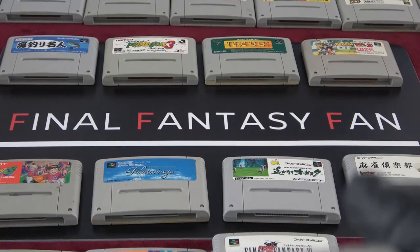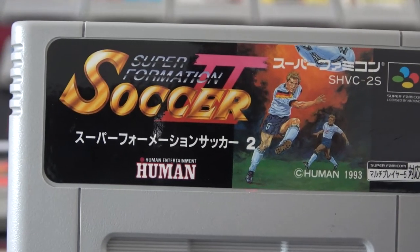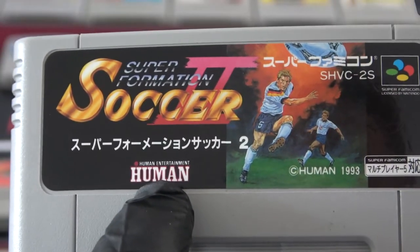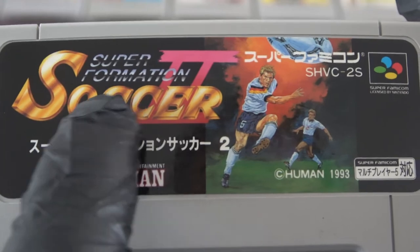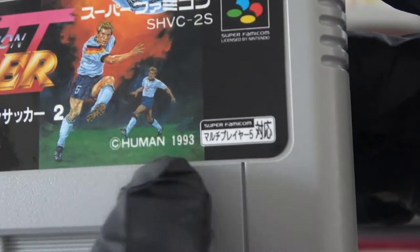I just saw something interesting inside here. This is TT Soccer — or Soccer 2. It says Human again — so is it Human Super Formation Soccer 2? Human might be the publisher. There's also Human Baseball and Human Kart or Grand Prix because it's from Human. Learning moment — I didn't know that was a publisher.